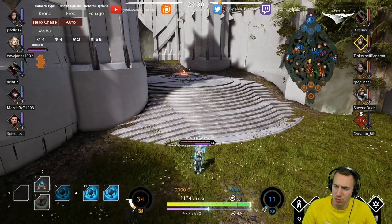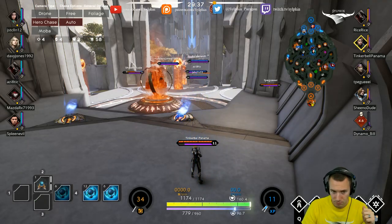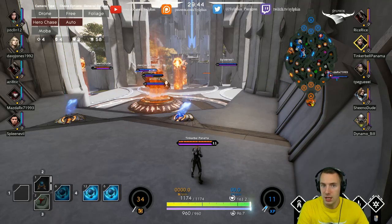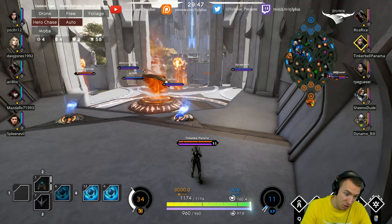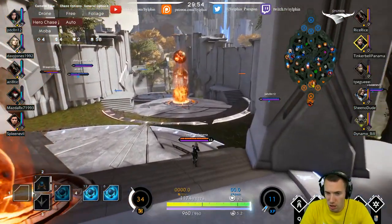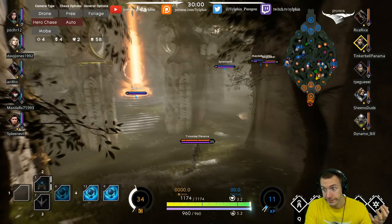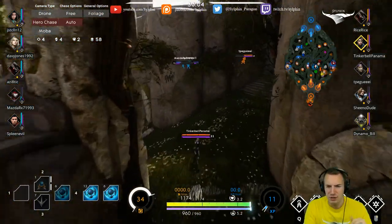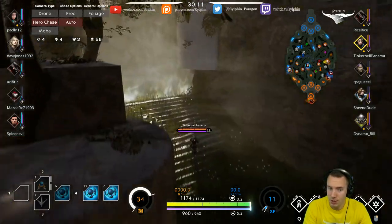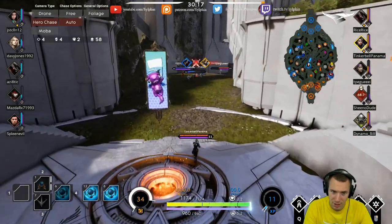Grouping up, rotating to maybe secure a tower — especially as the mid laner. Off lane is really kind of your secondary duty. Securing the river buff so that you can go to the left lane and help out your Greystone here — that's really strong, especially against a Revenant who's going to naturally be able to snowball. You really have to punish him. As the mid laner, it is really your job to do that, and obviously help your off lane — it is a 1v2 after all.